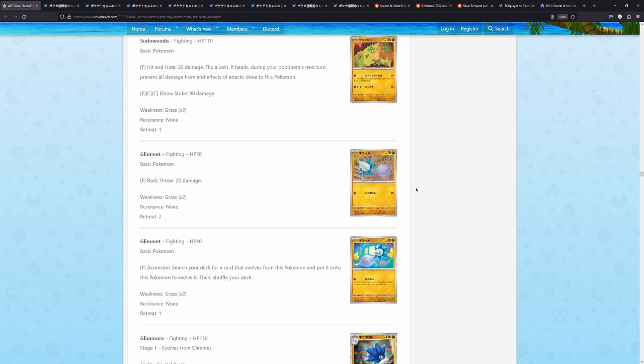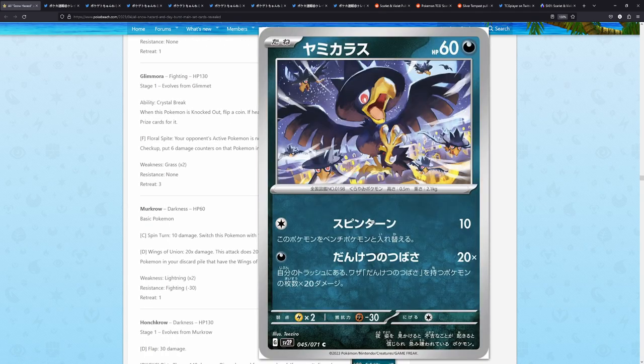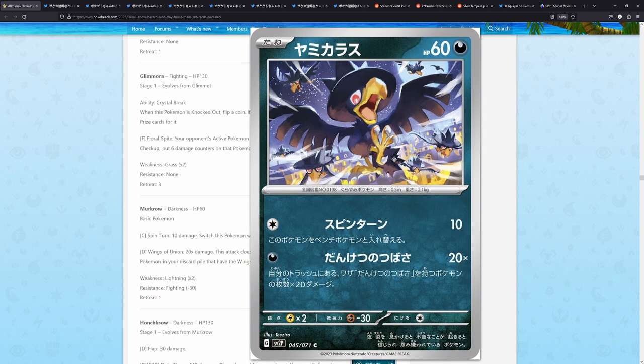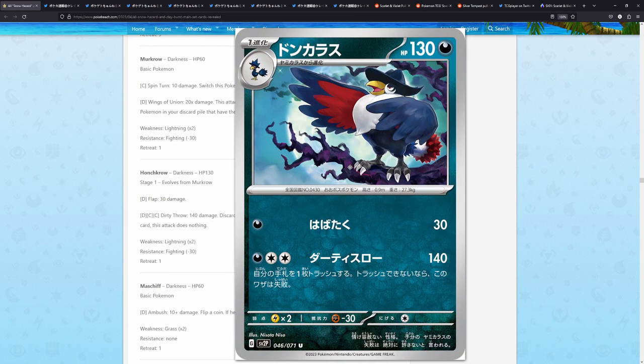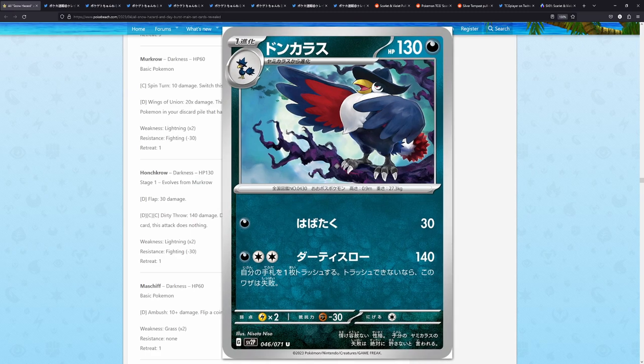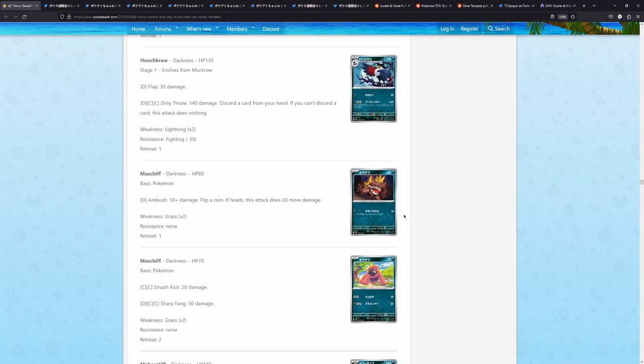We have a Sudowoodo, a Glamorous, Murkrow — this is also really, really well drawn, I really like this. Tezzero — this looks really nice. It is a murder of crows, the night sky. This looks really nice. The Honchkrow as well — I really like the stance of this Honchkrow. It's like he's an opera singer about to perform or something.